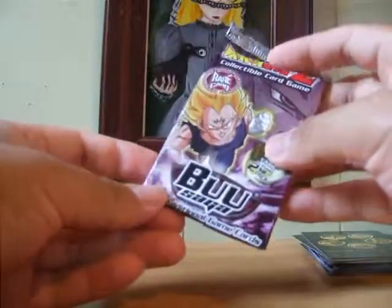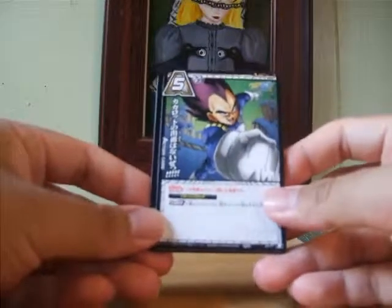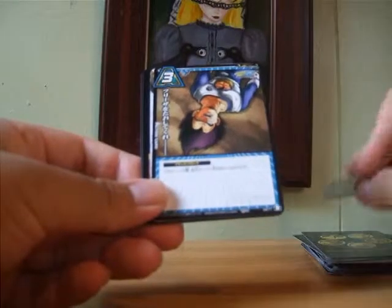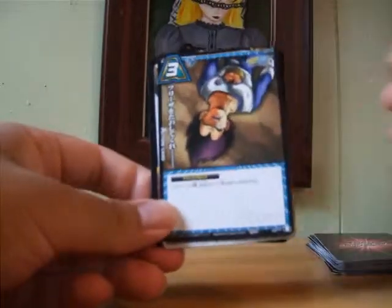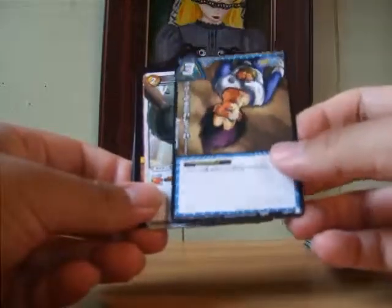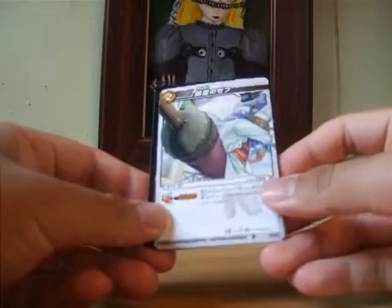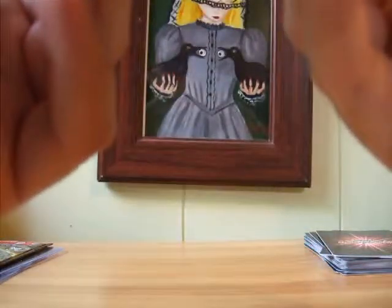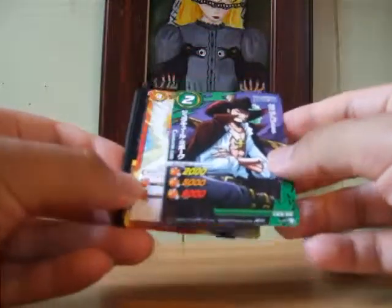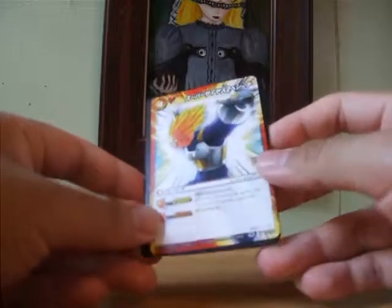So next we have some cards from a pack with the Buu Saga. This looks like Miracle Battle Cardass for the most part. We have Vegeta - Vegeta when he was speaking to Goku about the Saiyan race under the enslavement of Frieza. I really like that part. Oh, another one - I think his name is Zef. Another Mihawk card - I don't know if this is above common or an uncommon. And a Vegeta preparing to do a Final Flash.